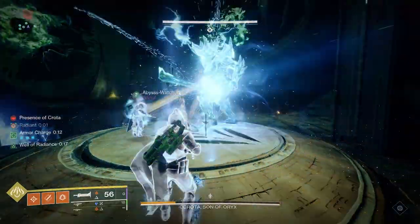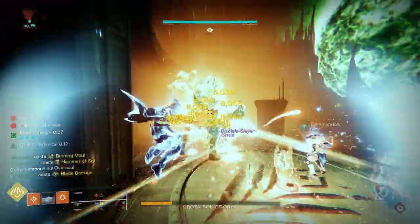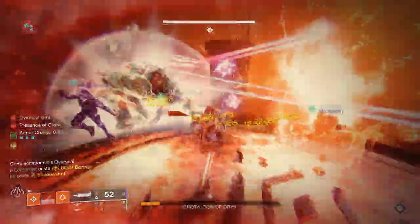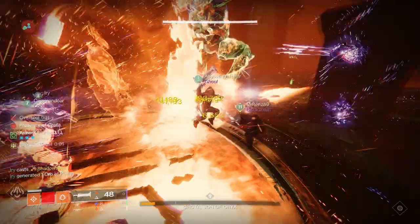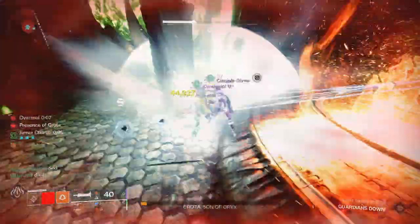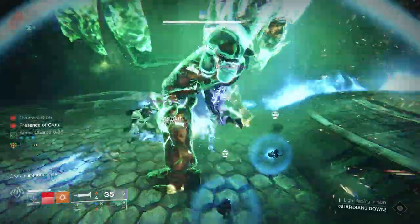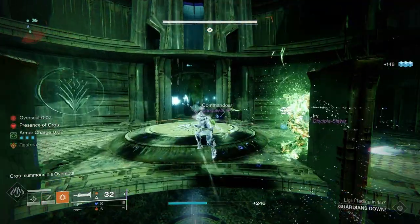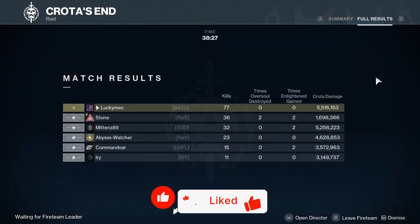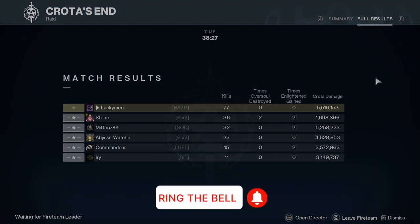Not only does this build outperform the infamous Arc Hunter build in boss damage, but we also have access to more survivability and more weapon damage on a regular basis, making it easier to get to the damage phase. We have plenty of ways to buff our weapons, give ourselves healing, cycle and produce ability energy, and output massive damage to single targets. This is definitely going to be my build when running raids on my Hunter. Let me know your thoughts — what would you change or how would you improve it? If you liked the video, smash the like button and subscribe.